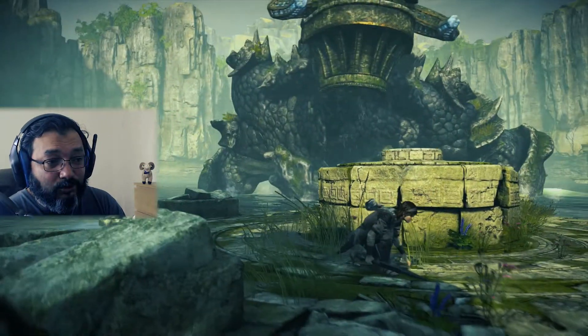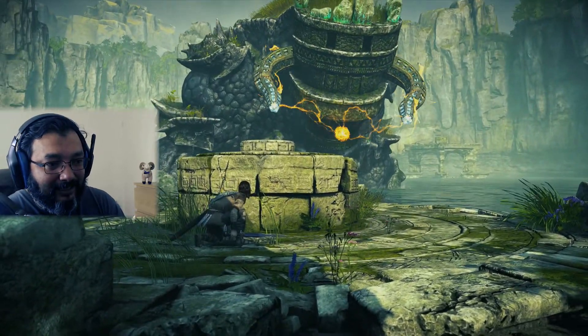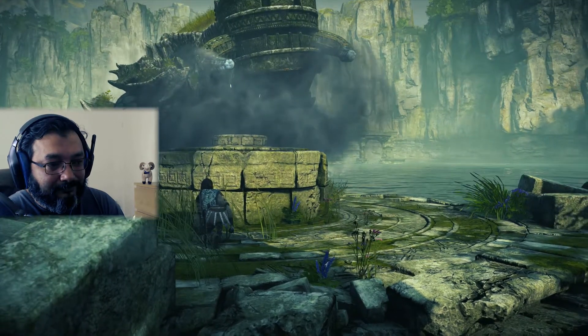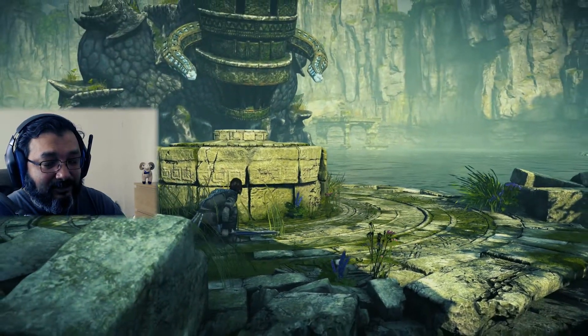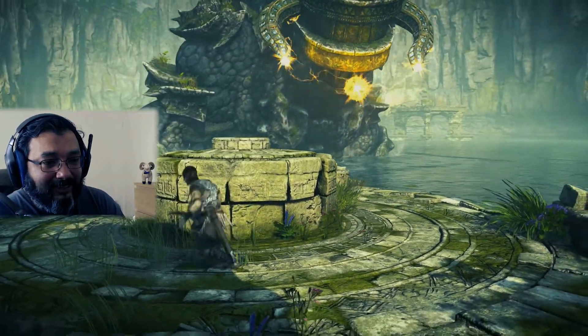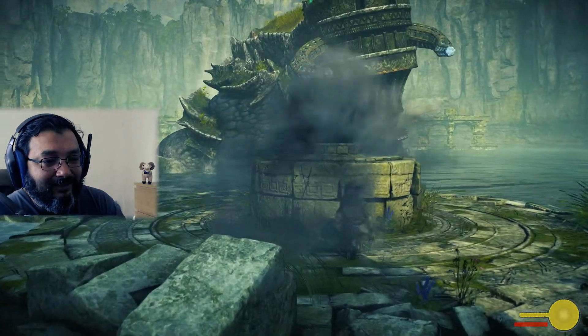It actually shoots electricity immediately towards us — yes, there you go. So both of these horns conduct electricity and that's what it uses to throw it towards you. I'm like, what else can you do buddy? And it shot us with that.